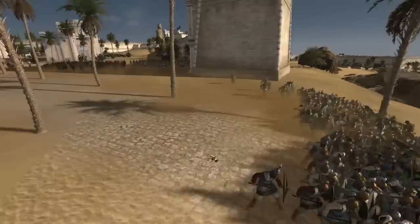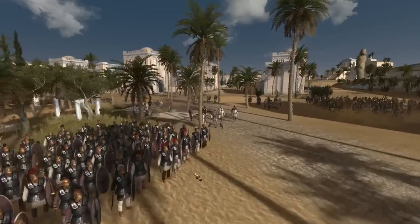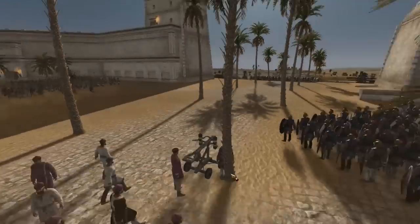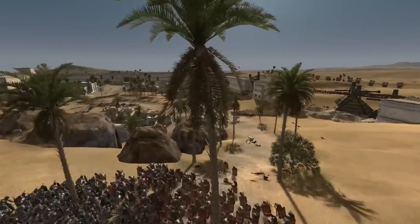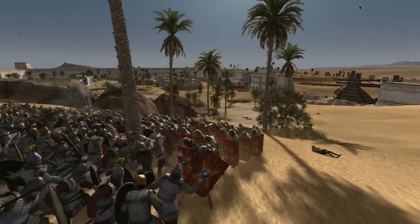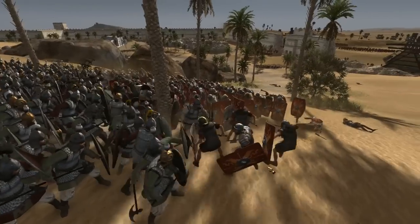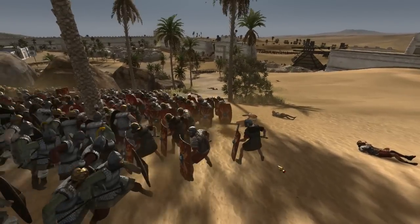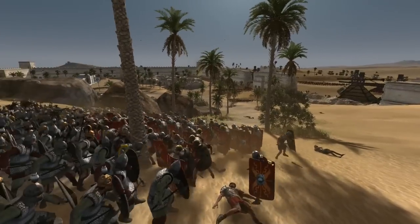We're going to start knocking these guys back. I have more units back here - peltas and scorpion units meant to take out heavily armed legionaries, especially in testudo. These legionaries will earn the corona muralis, the crown for being first to get on the enemy walls - although they did kind of walk through walls that were destroyed. But very brave legionaries.